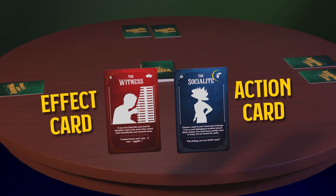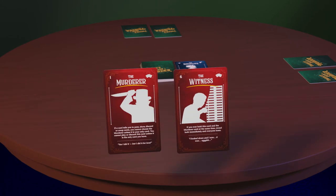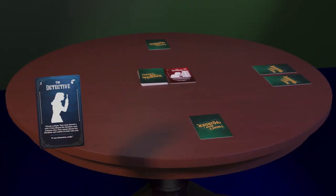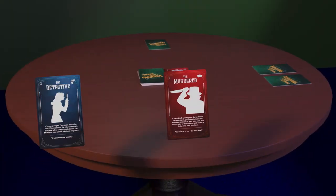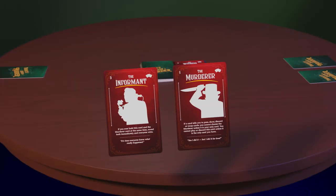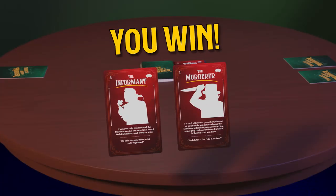Pass information along, but don't let the murderer and witness cards end up in the same hand, or it's game over. The players win if the detective chooses a player holding only the murderer card in their hand, forcing them to discard it, or if the murderer and informant cards end up in the same hand.